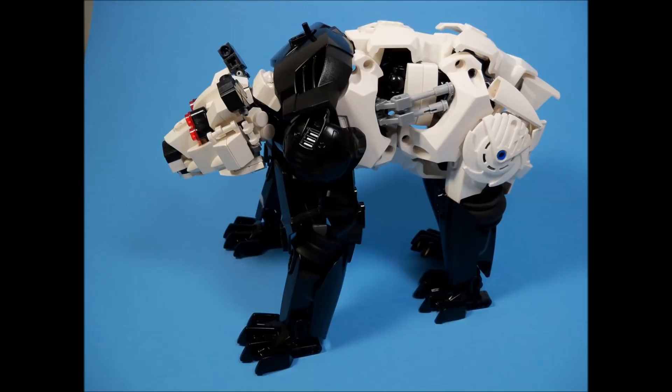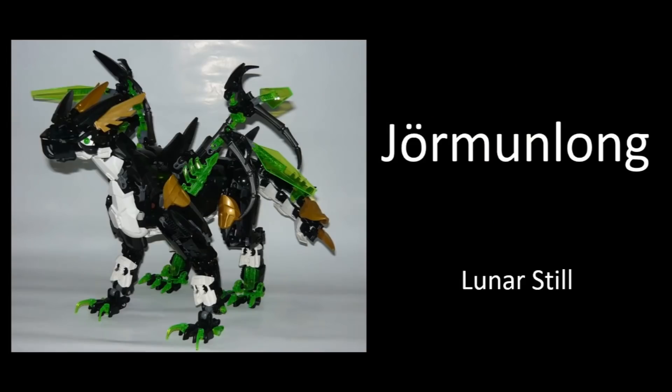Speaking of nice use of parts, it's also really cool to see the general shaping throughout this, using a lot of larger CCBS pieces as well as some old hockey pieces from an old construction hockey theme from around 2000 and something. It's just a really useful piece and works really well to create that overall shape. Just a fantastic looking MOC. Let's move on to the next one, which is by Luna Still - it is called Jumalong.